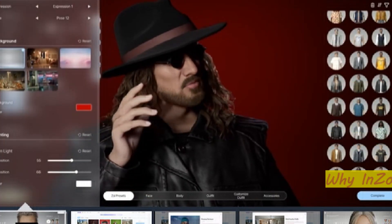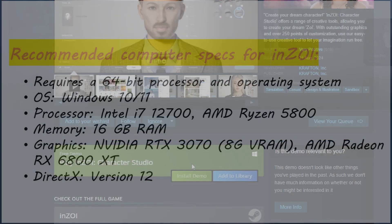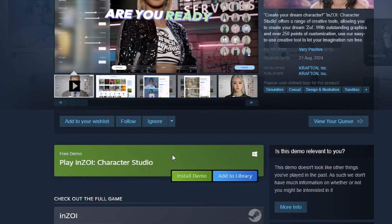First off, the bad news: Inzoy is power-hungry. Many gamers enjoy playing The Sims 4, and that game is a lot less power-hungry than Inzoy.